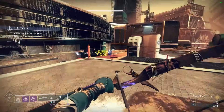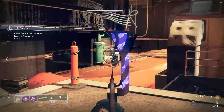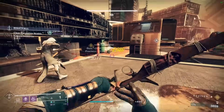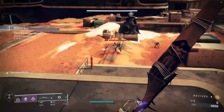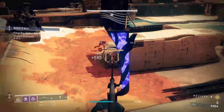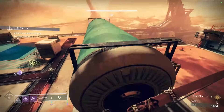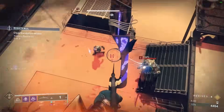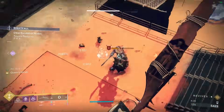Once we start capturing A, it's very important that we take out the death tongue — the acolyte that spawns. If you don't take him out quickly enough, the shriekers will spawn and all the enemies will get overshields. So we want to take out all the knights first so there are fewer enemies bothering us when we start capturing, because none of these enemies respawn right now and we don't get any more waves until we actually start it. Might as well take our time.